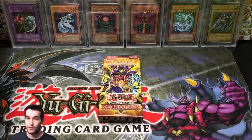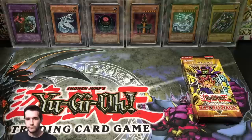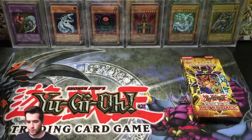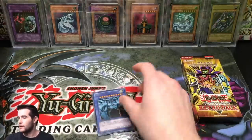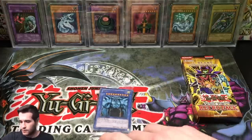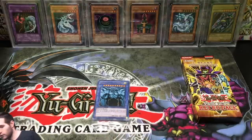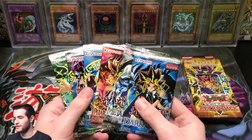We're not just going to open three packs because that would be a short video, so we also have a Legendary Collection — we're both going to open one. Moving the retro pack over here, we're going to open up this Legendary Collection first. I haven't opened one of these on the channel, I'm trying to think if I ever have. So first of all we get our god cards, we get our six reprint packs. We're going to leave the god cards sealed and open the six reprint packs, then go into Retro Pack One.